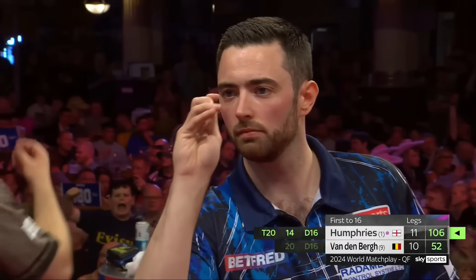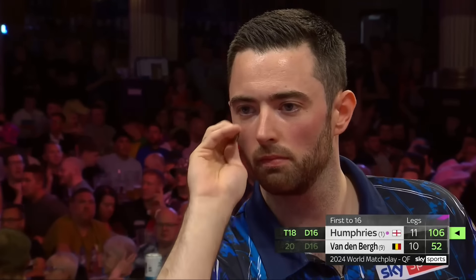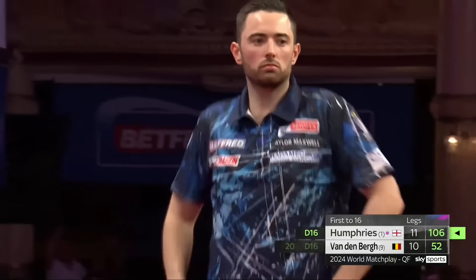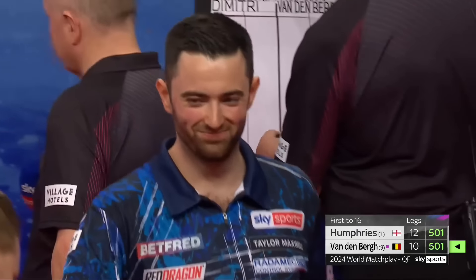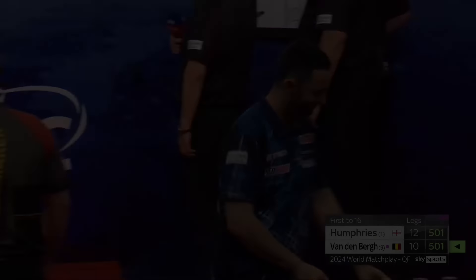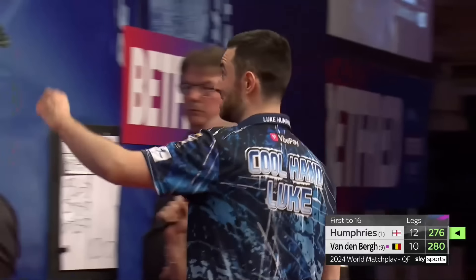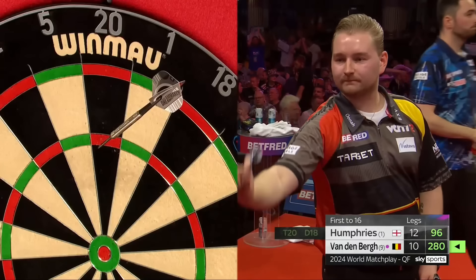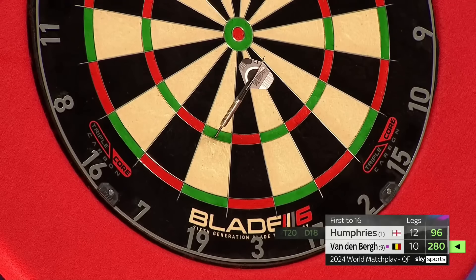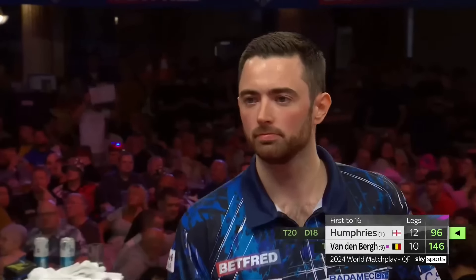It looked like he could not throw them properly. He has taken a bit of time — he's hit a couple of 180s and he might turn this leg in his favour. Double 16. Humphries shot at the door — that is class! Look at this — he's giving it the full Dimitri chicken. Nothing erratic about that though. This is Humphries making a move — he held his throw in 15 darts with a ton-plus finish, now threatening a four-visit leg to break.